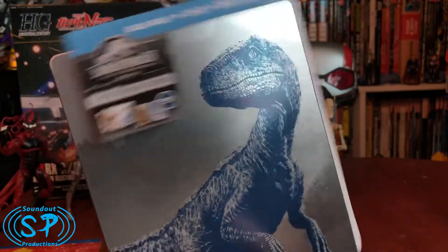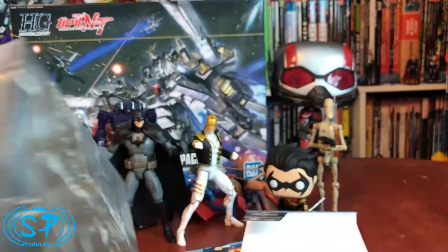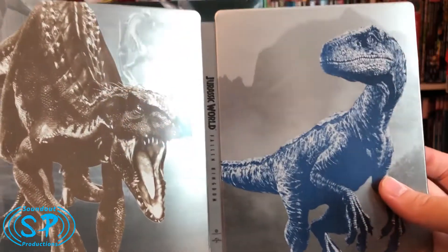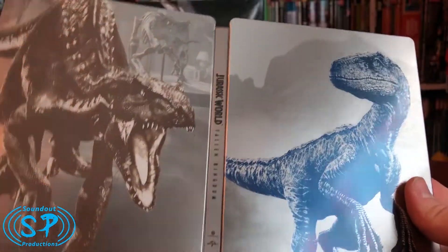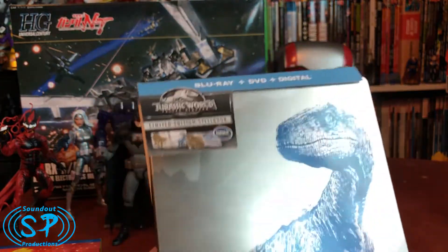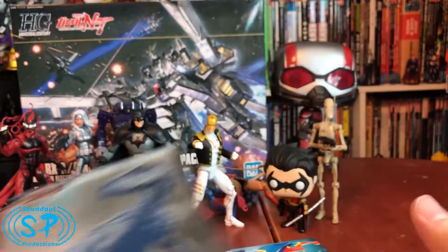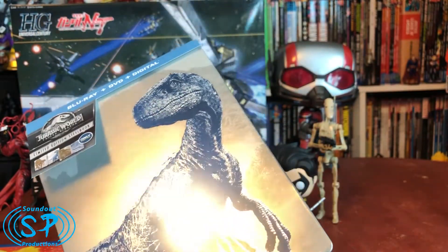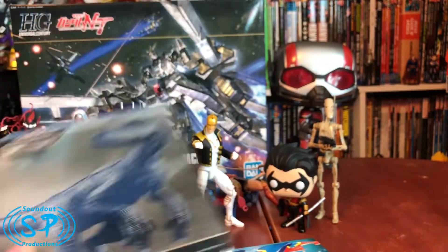Best Buy also had Jurassic World: Fallen Kingdom on sale. I haven't seen this one yet — I took four years to watch the first Jurassic World, so I'm still three years ahead of schedule if I watch this next week. This is the Steelbook release and it was on sale for 10 bucks. I heard people say don't spend too much to watch this movie, so boom — 10 bucks and a Steelbook, it's a win-win. I'm hoping there'll be a Jurassic World trilogy pack when the third movie comes out, since I already have the Jurassic Park trilogy on Blu-ray — but I might buy a pack of six. We'll see how they release it.